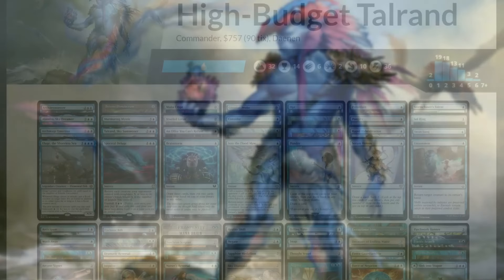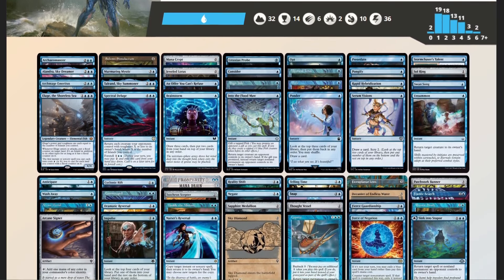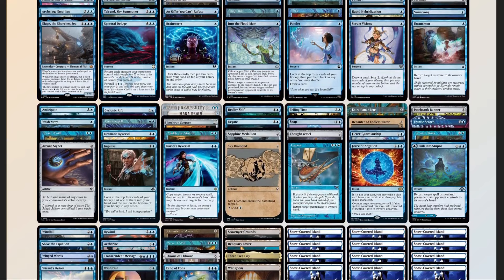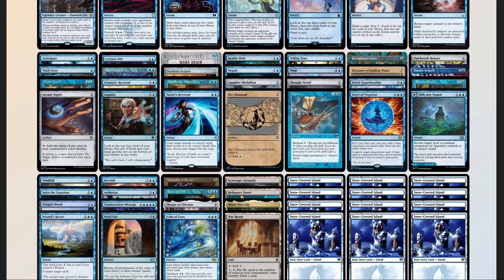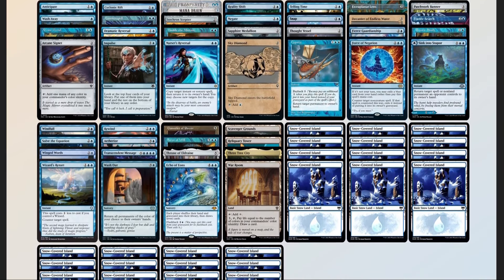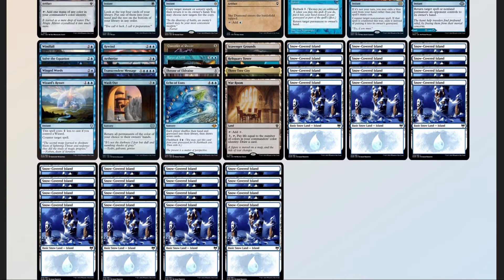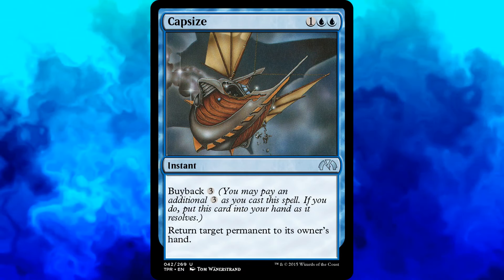Now that we have our decklist, let's compare it to our checklist: 50 mana sources, split between 32 lands, 17 pieces of ramp, and 1 MDFC — we probably could have gone a bit higher, but I worry about having less than 32 lands. 23 pieces of card advantage, split between 10 traditional and 13 cantrips. 21 pieces of interaction. 4 board wipes. 2 pieces of graveyard hate in Scavenger Grounds and Echo of Eons. 1 sudden-I-win card in Capsize — okay, Dan, you're going to have to explain that one. Not a problem, dear viewer.